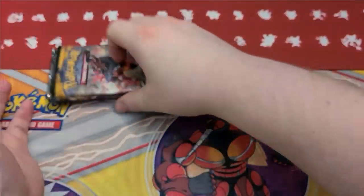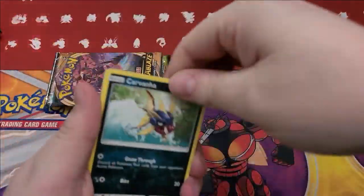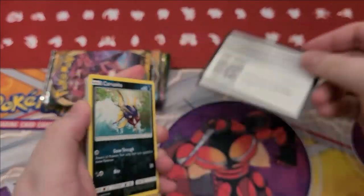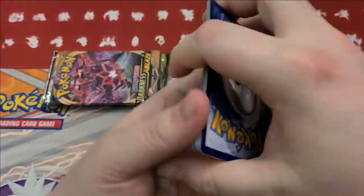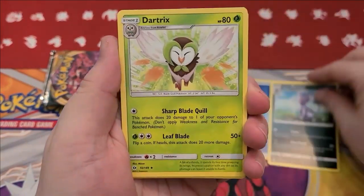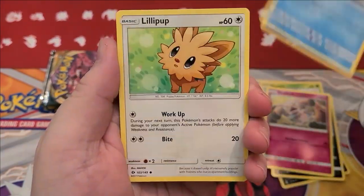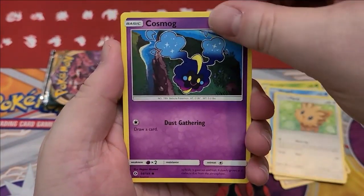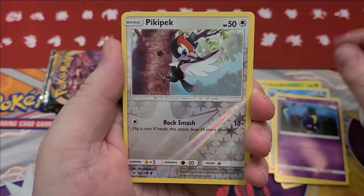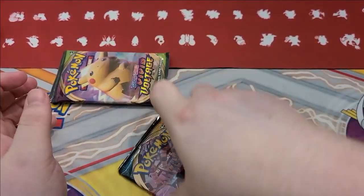Let's do the Cinderace V thing. There's good old Galar Partners. Got Vivid Voltage. This is definitely not the Cinderace V, but whatever — it has evolutions in it. This is one of the other V-Boxes, Orbeetle or Alakazam. One of the three Alakazam ones. Because I needed a million of them — GameStop had a good deal, I took advantage.